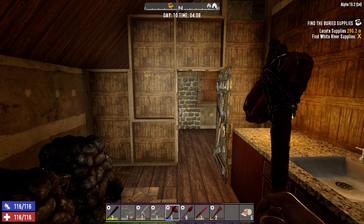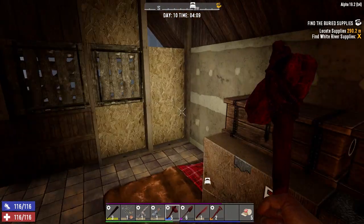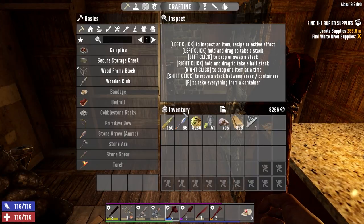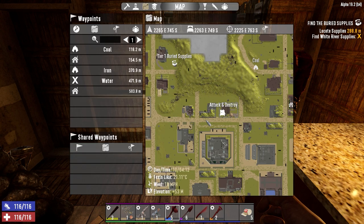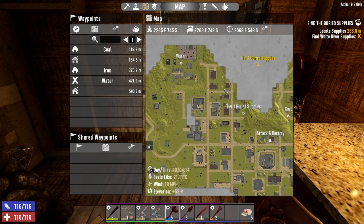Hey everybody, welcome back to the channel and another episode of Blasted Oasis. Last night I got a couple things done, but what we want to do today — let's have a look at the map. We've got our coin on us. Day 10, traders restock. We've got two quests here that we need to do.